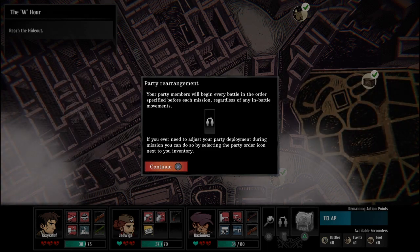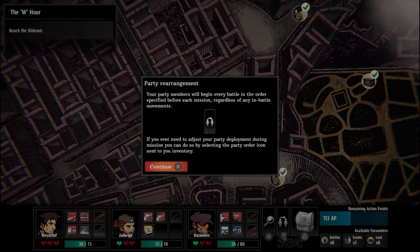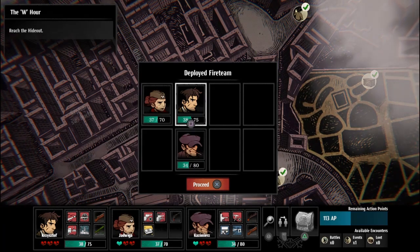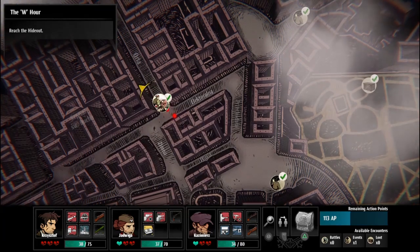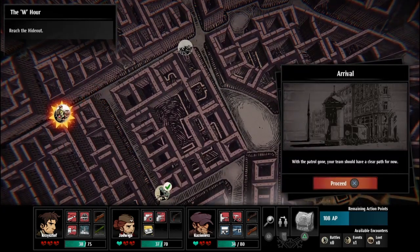Your party members will begin every battle in the order specified before each mission, regardless of any in-battle movements. If you ever need to adjust your party deployment during a mission, you can do so by selecting the party order icon next to your inventory. The patrol is gone — your team should have a clear path for now.